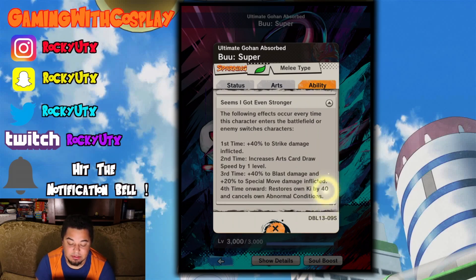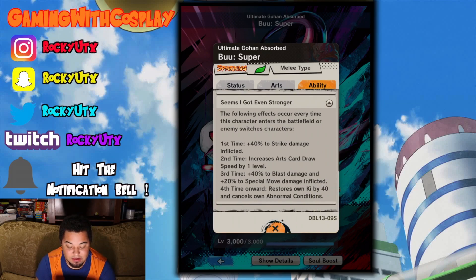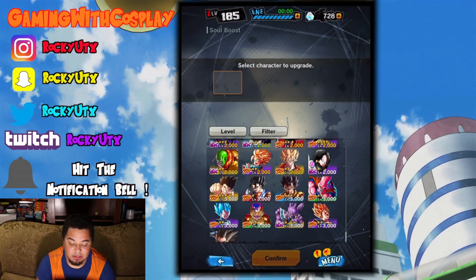The following effects occur every time this character enters the battlefield. The first time, you'll get 40% to strike damage inflicted. Second time, increase card draw speed by 1. Third time, you get 40% to blast damage and 20% to special move damage. Fourth time, restores own key by 40 and cancels abnormal conditions. You're going to need this as a massive switch-in character with your team.